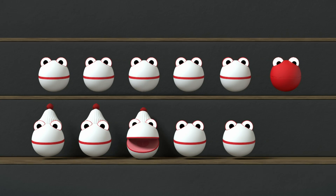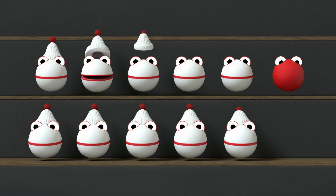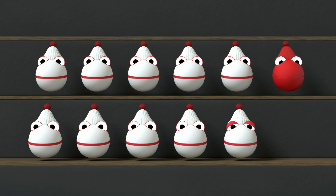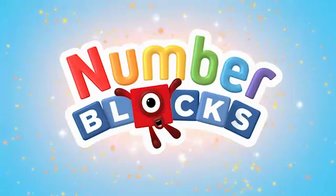Bobble hats! Bobble hats! One for every number block. Bobble hats! One, two, three, four, five, six, seven, eight, nine and ten — and one more is eleven. Hooray! Hooray! You can count on us!